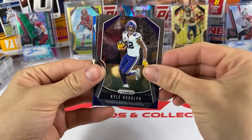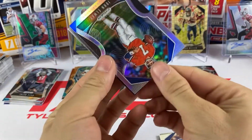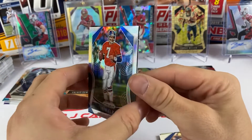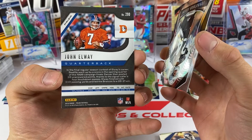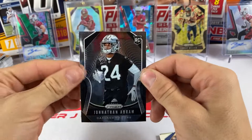We have Kyle Rudolph, Lawrence Taylor, and a silver John Elway - that's a cool one. You get one silver per box and John Elway is not a bad one to have - Hall of Fame legend. That's our second silver of the day, and our rookie is Jonathan Abram.